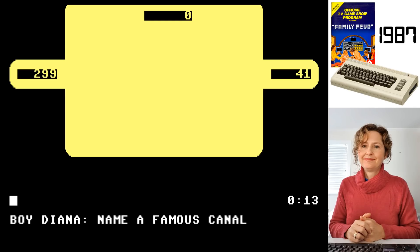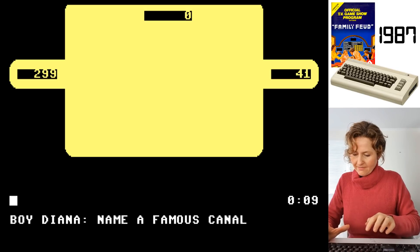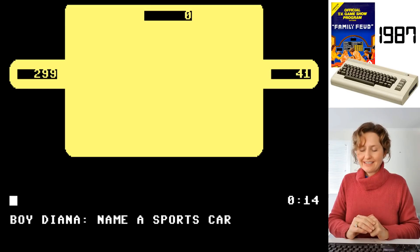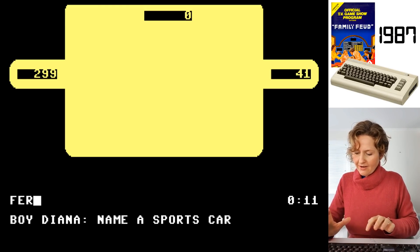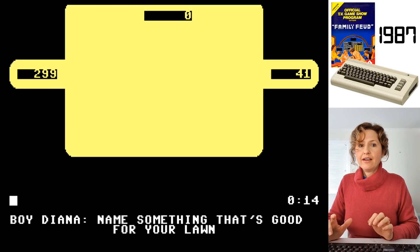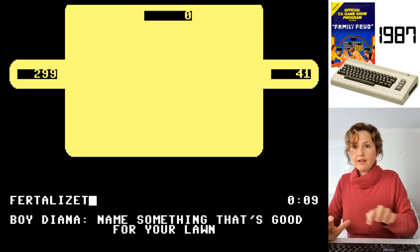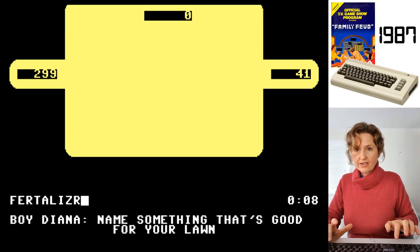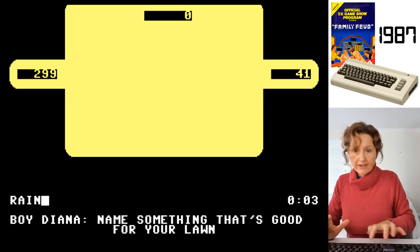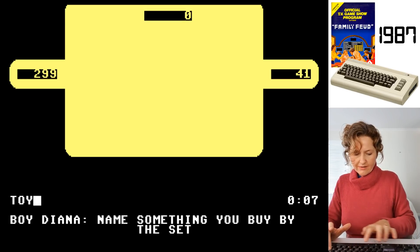Now you're up to the fast money rounds. Name a famous canal. I don't know - nine seconds left. Black canal? I don't know - that's a black C. Name a sports car - you've got 15 seconds. I don't know how to spell it. Ferrari - yep, I'd say so. Name something that's good for your lawn. You've already won, you've beat me. Fertilised. I don't know how to spell fertiliser, so I'll just say rain. Name something that you buy by the set. Toys. Something you find at the bottom of a desk drawer. Pen.